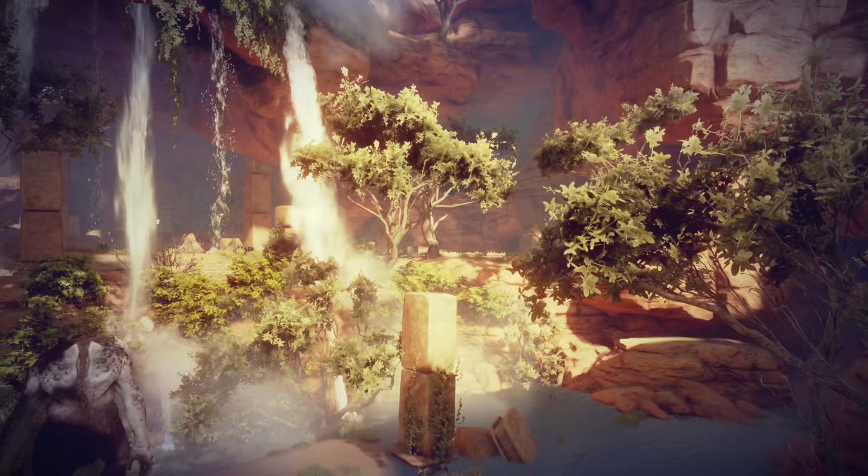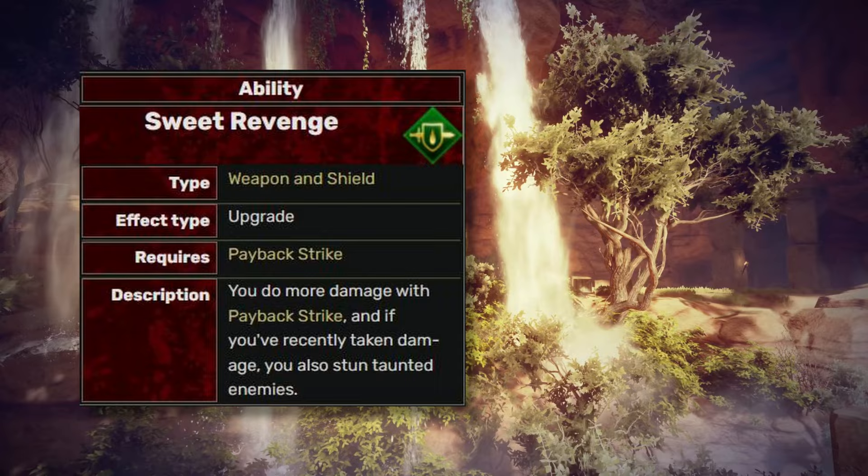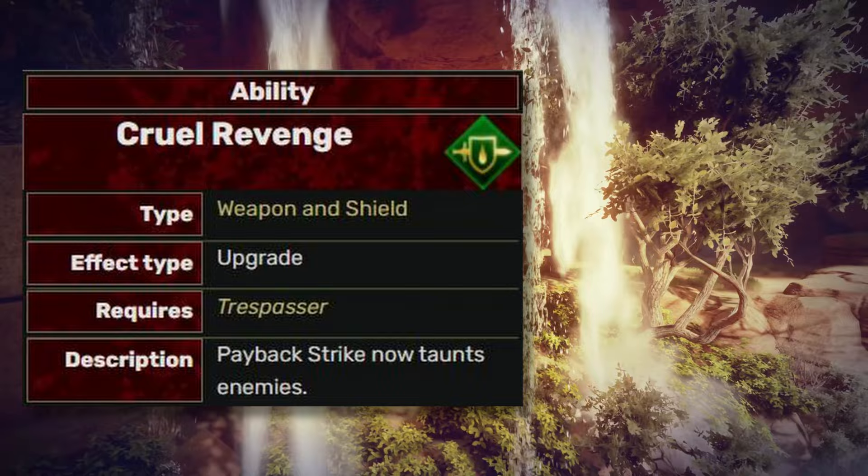You can use Payback Strike to recover from a disabled condition or knock down foes if you've taken damage recently. The Sweet Revenge makes you hit harder and stun taunted enemies briefly. The Cruel Revenge taunts enemies you hit. The damage is a bit low, but it is an AoE ability in general — I'll say it's on the tier B list.